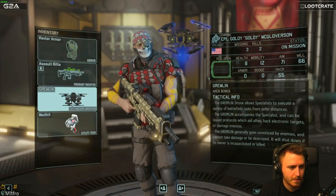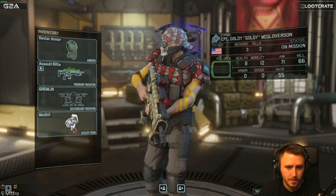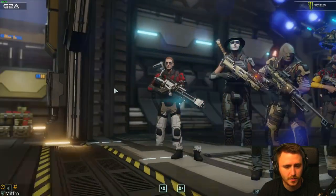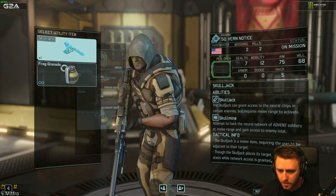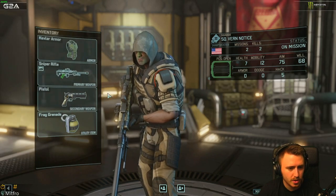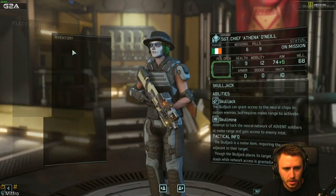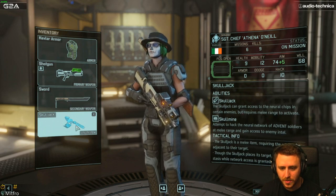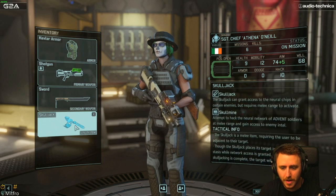You take the med kit. Alright guys, you need to just believe, just fucking believe. So should I give the skull jack to someone? Should I give the skull jack to her? I think I should. I'm gonna get a skull jack. The skull jack can grant access to the neural chips in certain enemies, but it requires melee damage to activate - or melee range, excuse me.